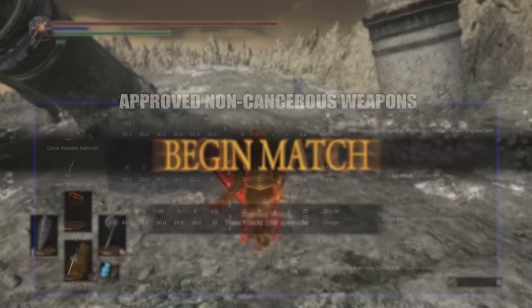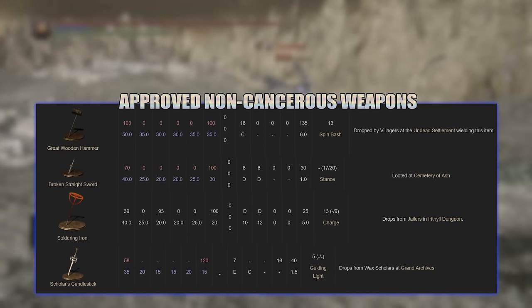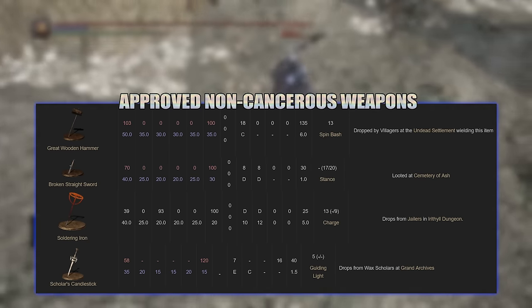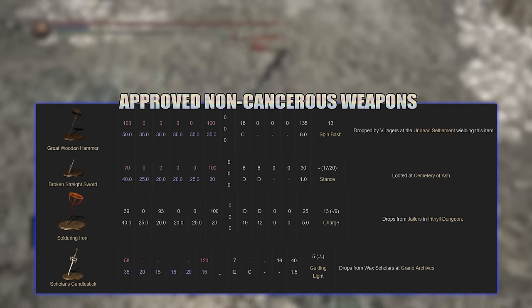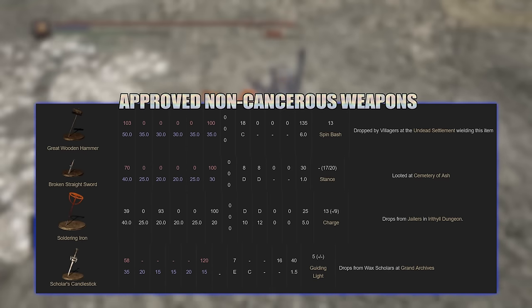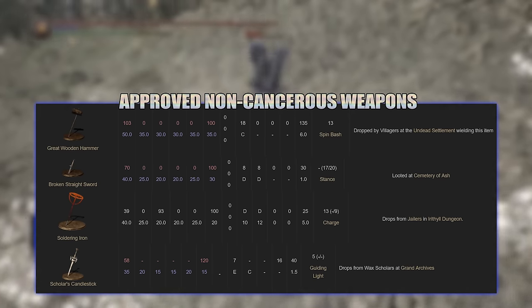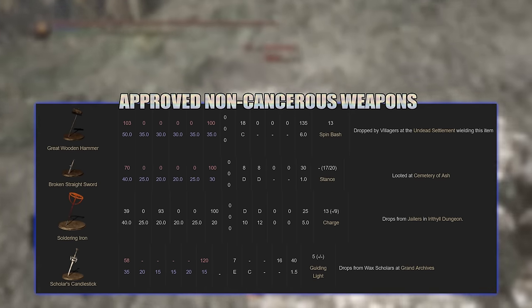Next, you'll have to look at the approved weapons by the Ministry of Truth. You've still got a huge variety, so don't worry about having to use the same weapons over and over again — there's still plenty you can use. I decided to go with the Great Wooden Hammer and the Broken Straight Sword, two really underrated gems of weapons. God, I just felt better after using them. So give one of these many a try, and you'll definitely have a much better time, I promise.